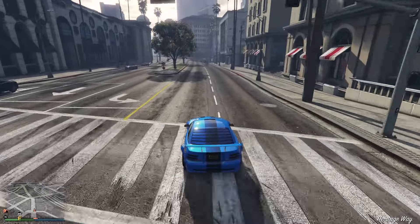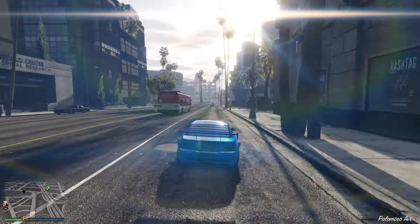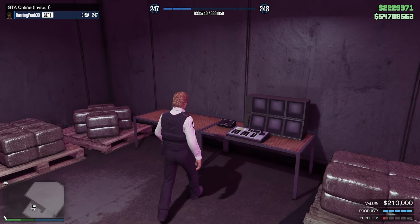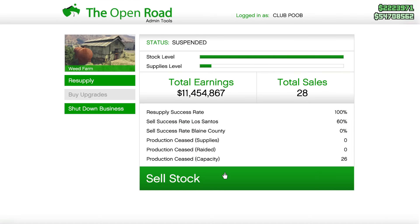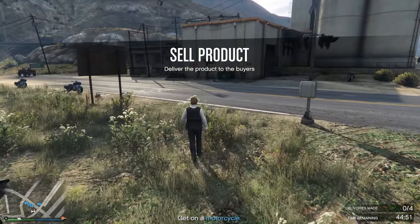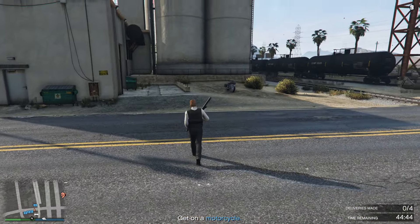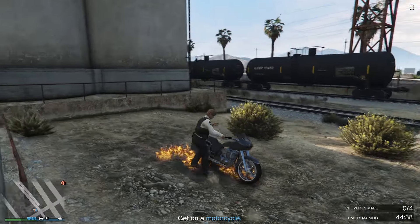And then the worst property of them all, which I would not recommend purchasing, is document forgery. Absolute waste of money. The document forgery earns you about the same money as it costs you to purchase supplies — the $75,000 you spend on supplies is about the same amount you earn from the property. And then you have to spend 15 to 25 minutes on the sale mission. You could literally just do a quick payphone hit and earn more money altogether than with document forgery. The only world I'd suggest owning a document forgery office is if you want discounted claim prices on your salvage yard. Apart from that, please don't buy it.